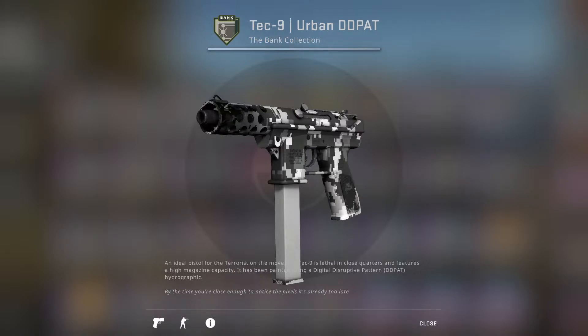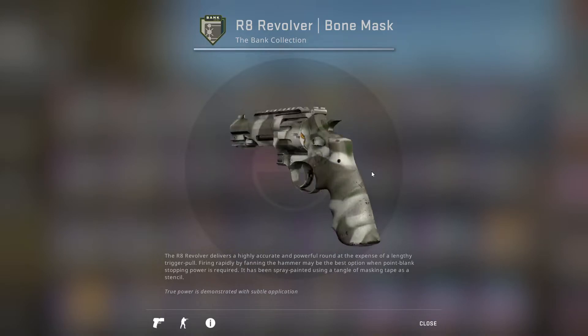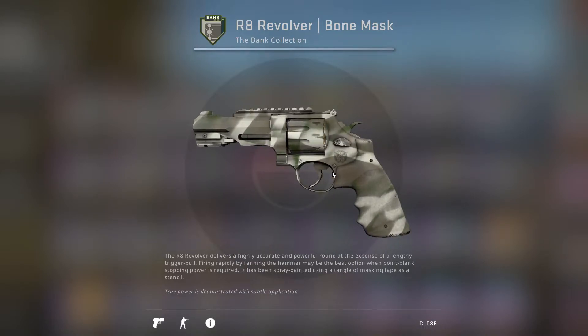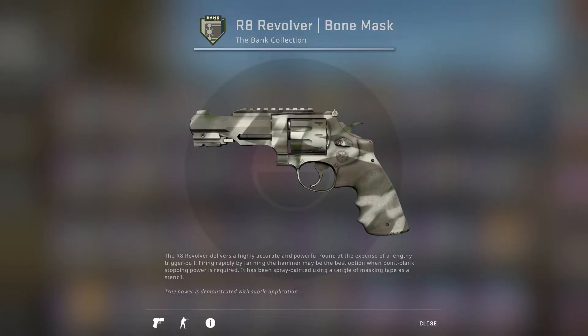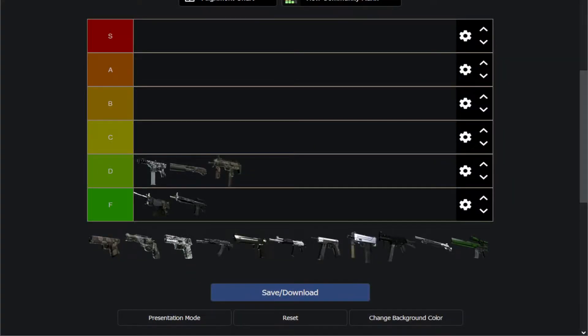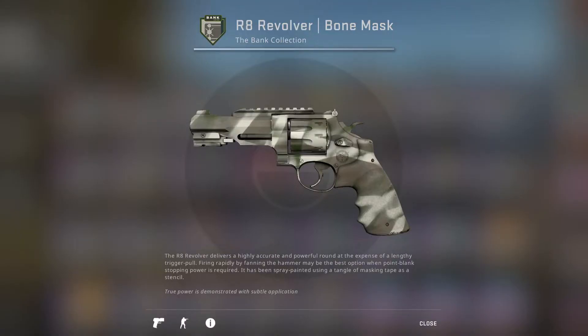Then we have a very unique skin — the R8 Revolver Bone Mask. This was added post Bank Collection release, which is pretty much unheard of even today. There are a handful of these in souvenir form too, which is kind of cool. But other than that, it just looks bad. It looks like a camo skin but worse somehow. I would debatably use stock over this, but I'll put it at the bottom of D tier — I guess it's a bit nicer than stock. That's about all I can give it credit for.